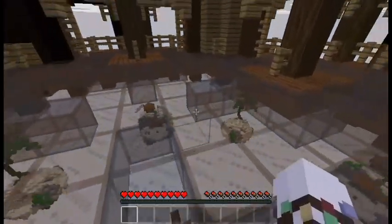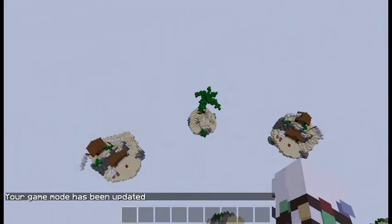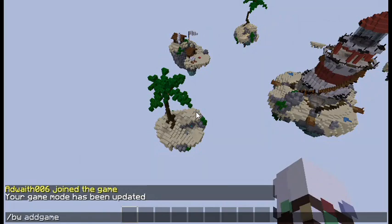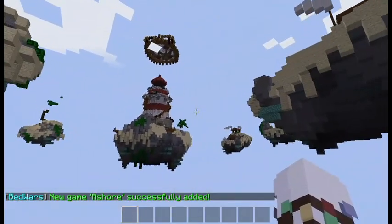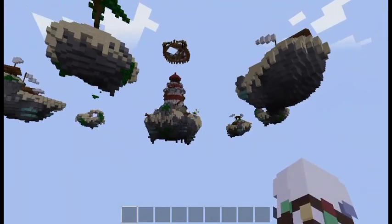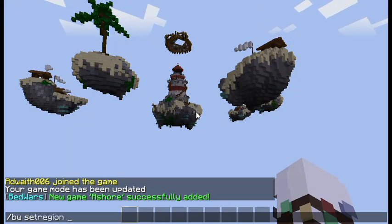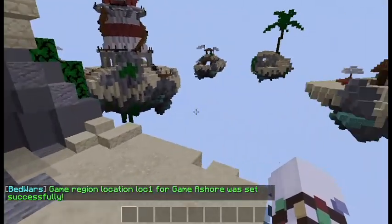Let's get right into it. I'm going to get creative and go here. What you need to do is run /bw addgame ashore2. As you can see, our new game Ashore has been successfully added. Then go down below all the maps and do /bw setregion ashore lock1. Our location 1 has been successfully added.